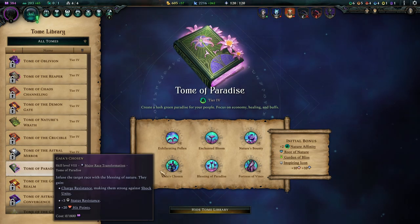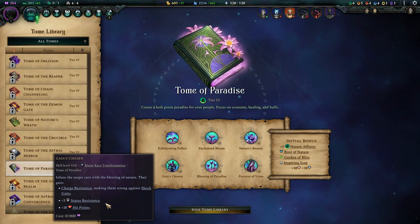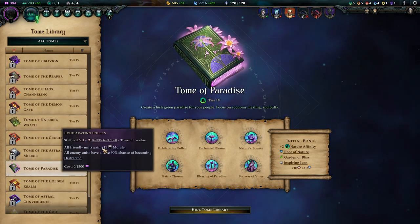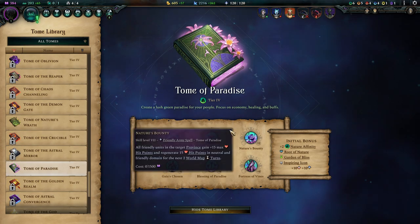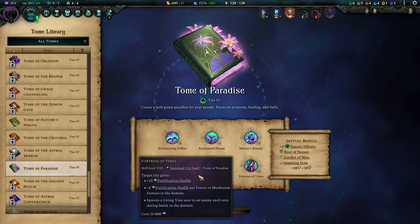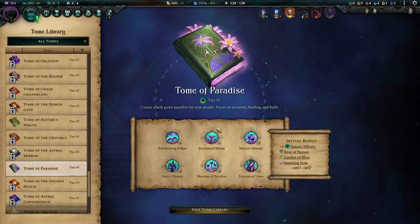Tier 4 tomes for this build: one of the really interesting ones is Tome of Paradise. Gaia's Chosen comes in very handy because you have a massive frontline that benefits so much from it. Exhilarating Pollen gives extra morale, Distraction gives more damage, Blessing of Paradise improves city stability, and Fortress of Vines lets you fortify even better — which you're already great at as the Industrious.